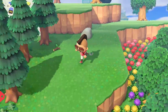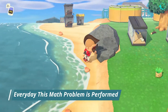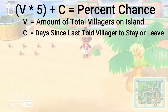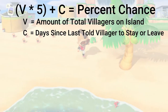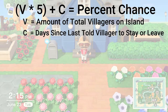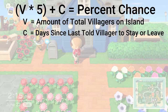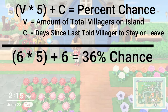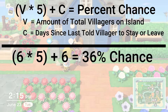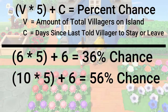Here's the math behind the thought bubbles. For any given day, the game uses an equation to determine if a person is going to move out or not: V times 5 plus C. V equals the total number of villagers on your island, and C is the number of days since you last told a villager to stay or leave. For example, someone with six villagers would do six times five plus six, giving a percentage chance a person leaves that day. With ten villagers, ten times five plus six gives a 56% chance.